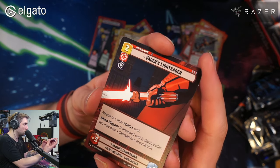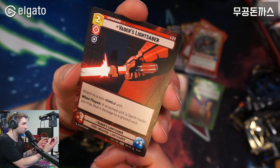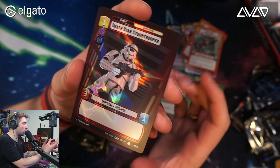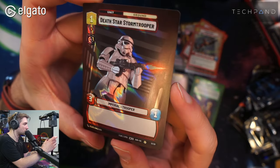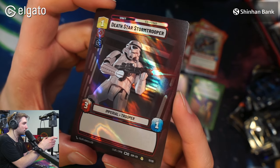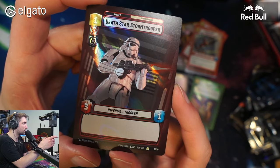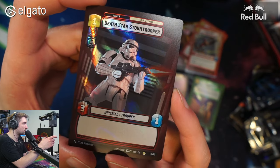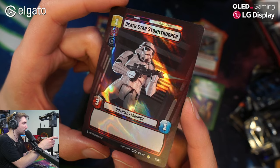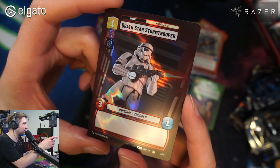Vader's Lightsaber — very nice, love it. Then 'I Am Your Father' again. And — whoa — Death Star Stormtrooper! This one looks splendid in real life, really lovely. And the foiling on the red frame of the text boxes looks amazing in real life, even better than on camera.